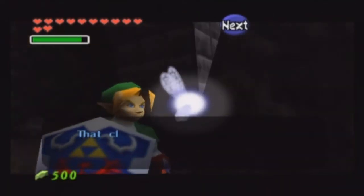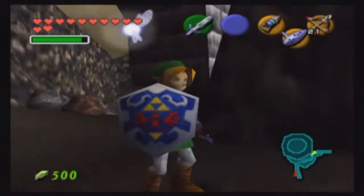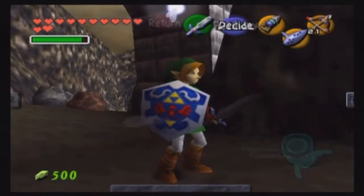Navi is pointing out that cloud over Death Mountain — there is something strange about it. Yeah, I was just saying that. Whoops, I didn't mean to hit start.